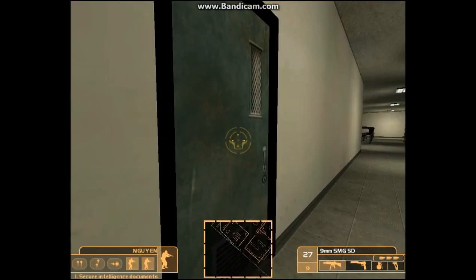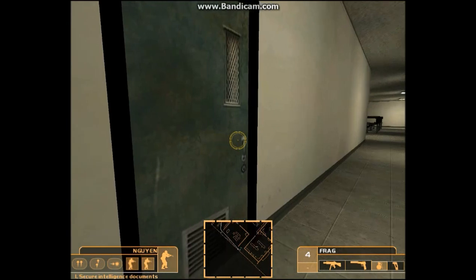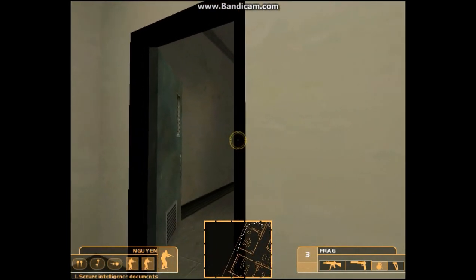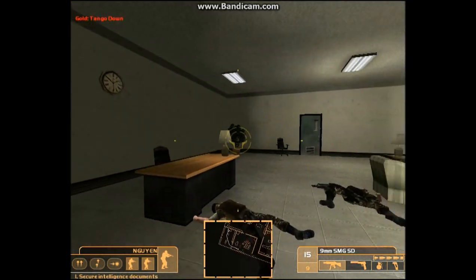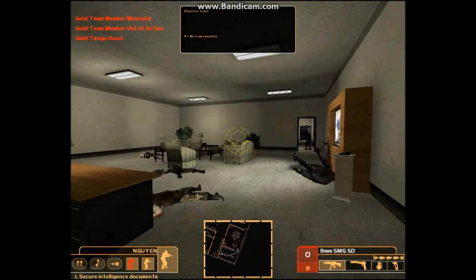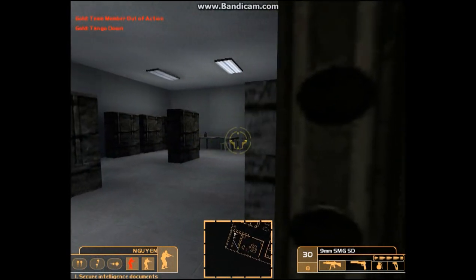We're going to go full auto. This is another thing you can actually change — if you look at the lower right-hand corner — three-round burst, full automatic. This game is unique in that you can actually deploy flashbangs. I don't have any with me right now, but you can throw a grenade in there. Check the door. That guy kind of snuck in. It's just so tactical — and it's an old title.